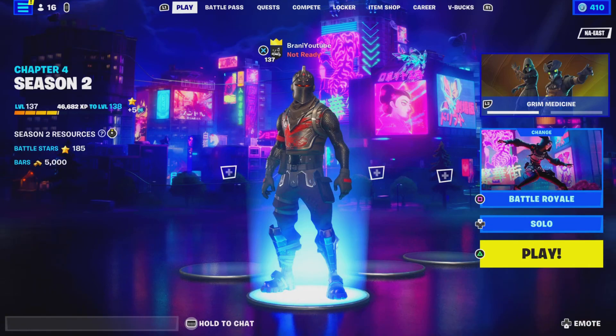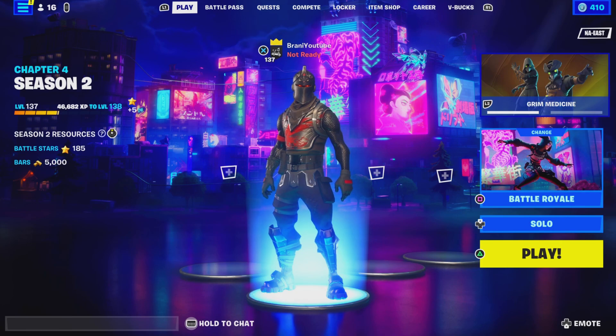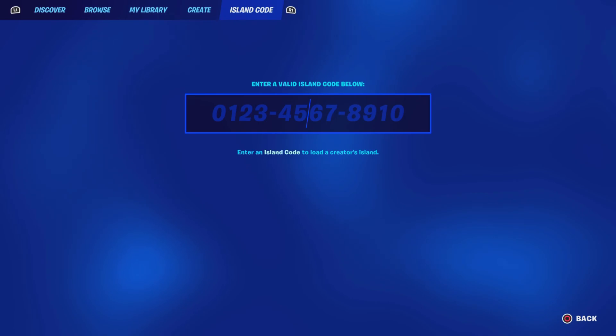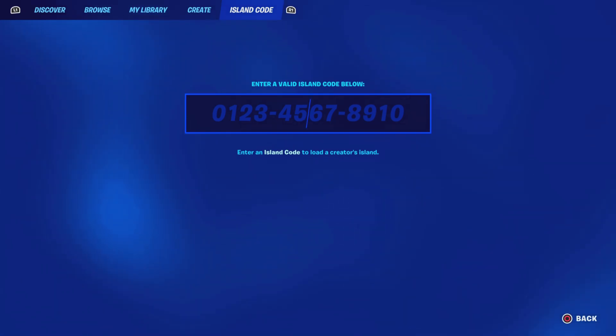With that being said, let's go ahead and show you guys how to play OG map Fortnite code here in Creative 2.0 2023. So obviously for this, you're going to have to enter the map code. Go to your island code and go ahead and put this code right here. Pause the video, screenshot it if you want to memorize the code. It's 2179...